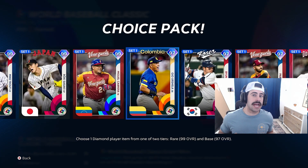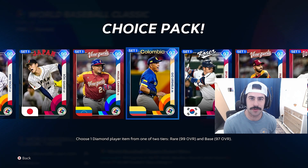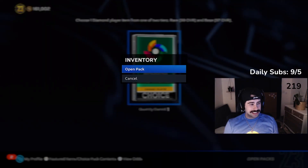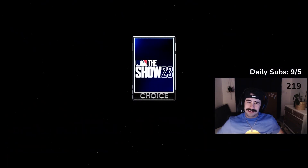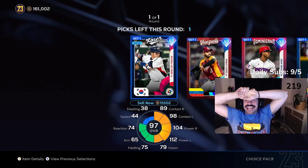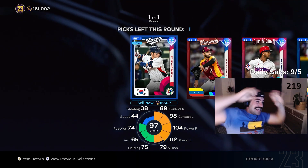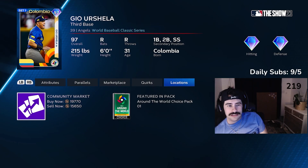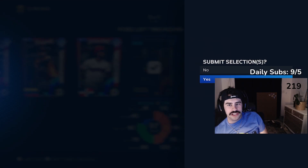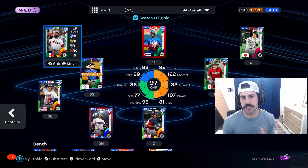I was hoping for the 99 — of course, I wanted Trout. I'm going to throw this clip up here of me opening that pack on stream. Unfortunately, no luck with the pack. But we did take Urshela — we sold him for some stubs.